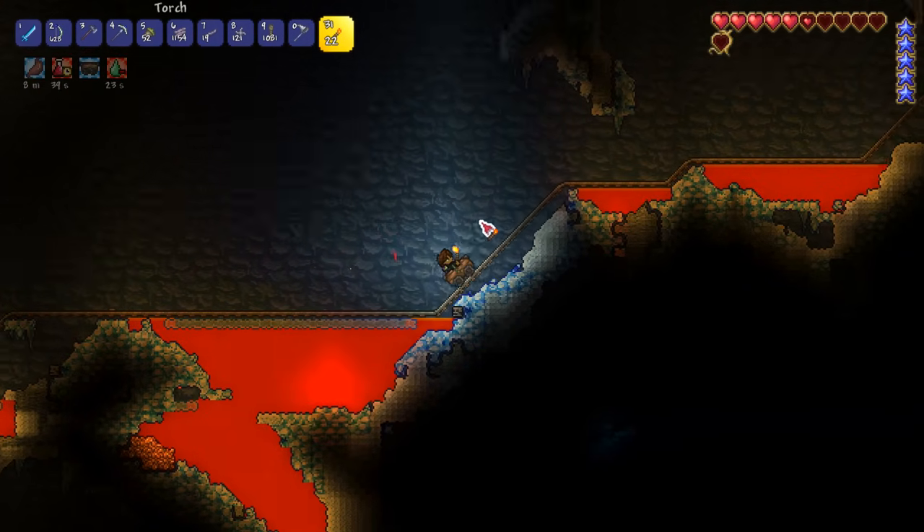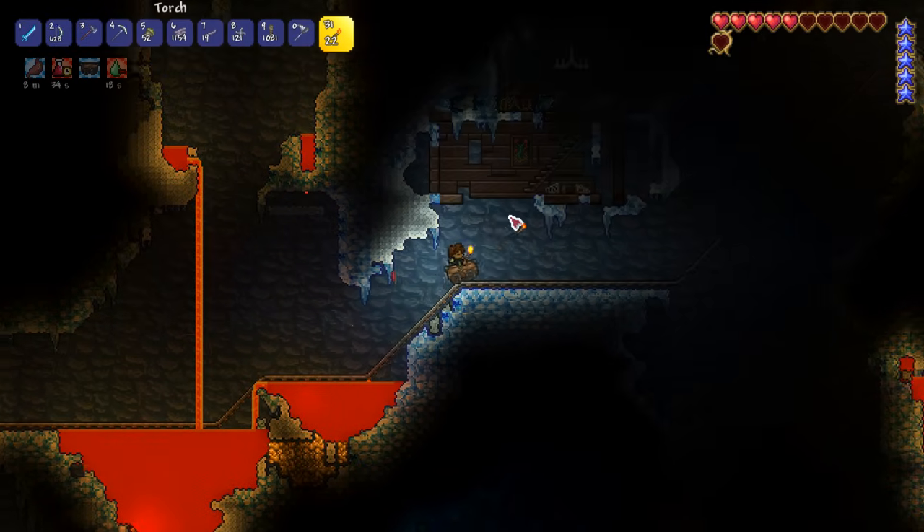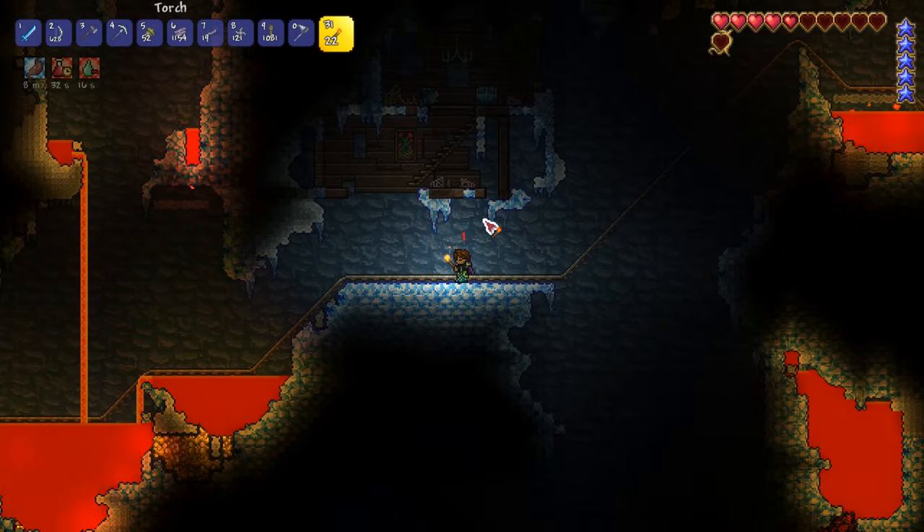Just watch out for traps — as I get hit by the same trap again. Don't jump in the lava, don't get hit by the traps — it's really that simple. We've got a treasure room!